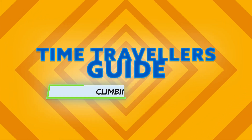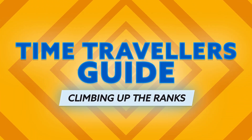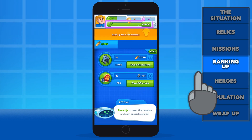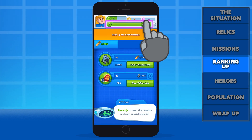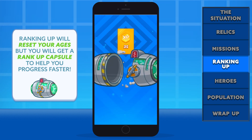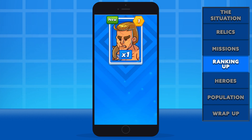And now we can rank up. Ranking up should be intuitive for all ages. However, if it is not, all you need to do is tap the rank up button right here. Ranking up will reset all of your ages, but you'll receive a special rank up capsule that's filled to the brim with goodies like experience points and heroes.